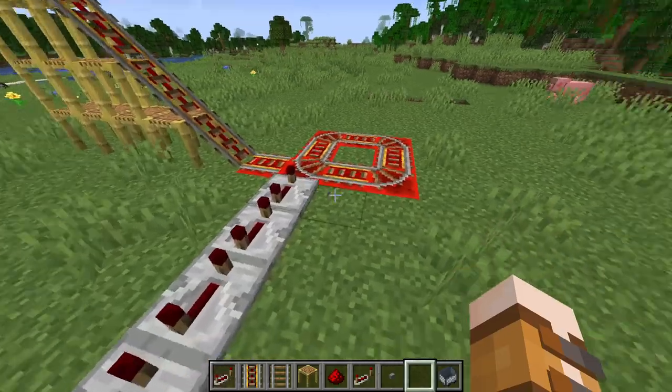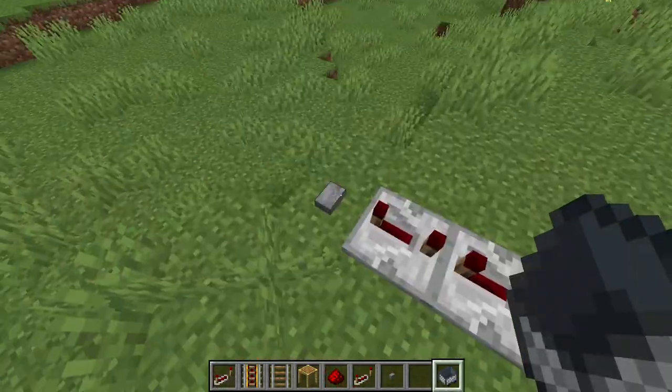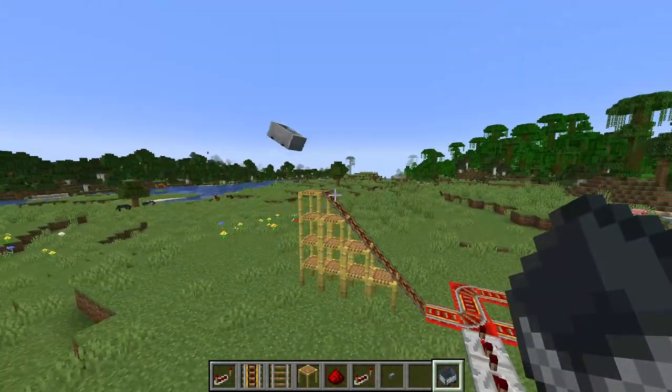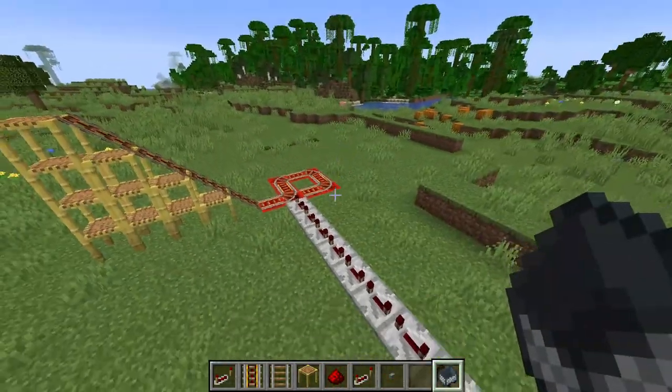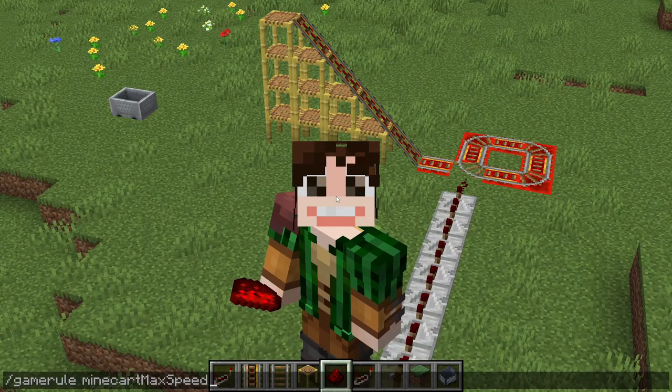Check this out. This is very easy to make. I've got this thing that speeds up the minecart, and when I click this button, it changes the rail and launches the minecart. But this isn't the cool part. The cool part is that you can put this command in and you can change the max speed of the minecart.